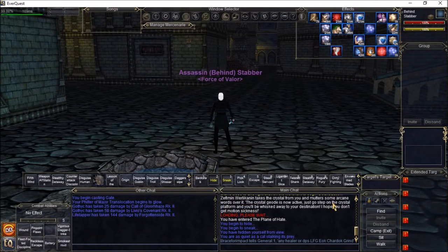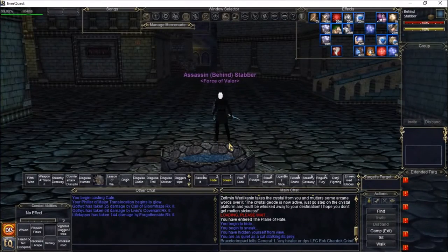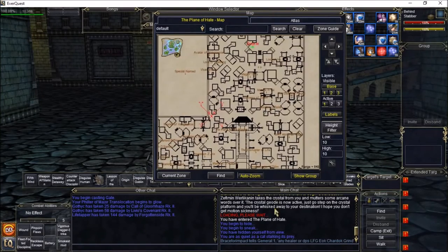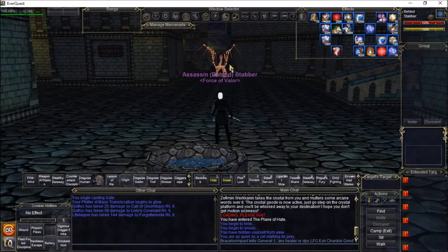Welcome back to Let's Play EverQuest. I wanted to do a special video today on an old favorite of mine — Plane of Hate. Getting into Plane of Hate can be pretty challenging without a wizard and a very large group of appropriate level players. I'm going to be doing this video on my rogue. This is the actual zone-in, and as you can see, this zone is very large for a planar zone. It's not just a regular square like Plane of Fear — it's got little things you can do here.